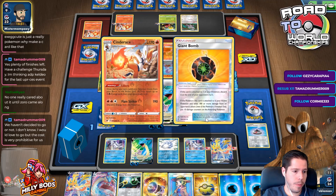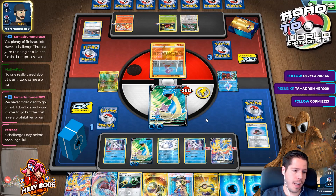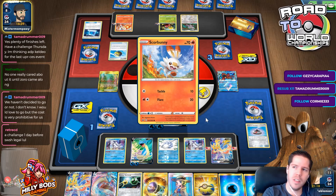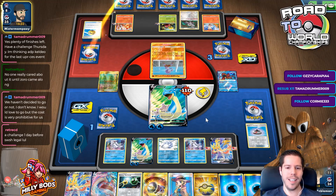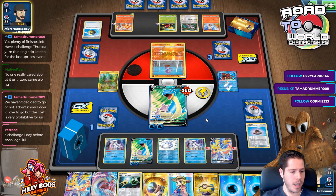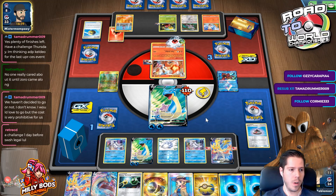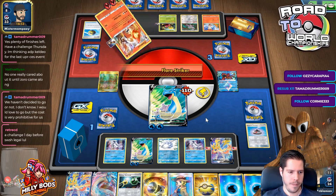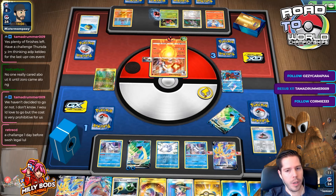Exeggcute is just really a Pokémon — why make a card like that? You have a challenge Thursday with ADP Keldeo for the last Cosmic Eclipse set. That seems reasonable — ADP Keldeo, big fan of it. I actually got to play with it in San Diego. The cost is very prohibitive to travel to Europe, but there are always really good deals from Florida. I hope you get your invite — I know how much it means to you and how much work you put in.